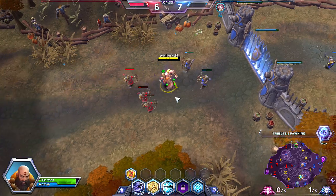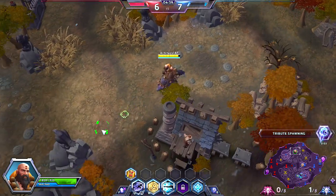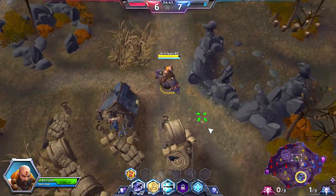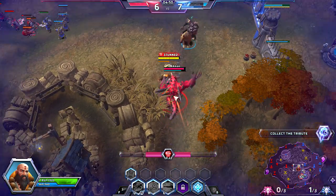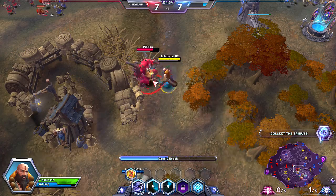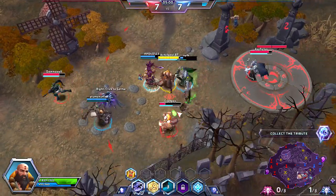So at level 7 we're going to be picking Echo of Heaven. This is where our healing ability is going to start to take off now, because the W ability will be going off twice instead of once. The second time it goes off for half the amount of healing, but it still gets the job done because you still get that movement speed all the same. We are actually going to be a little bit isolated from our friendlies. Diablo, surprisingly, took quite a bit of damage considering that I'm going for a healing build.